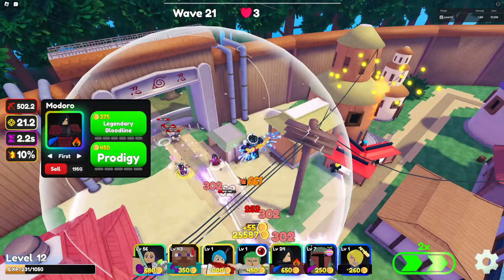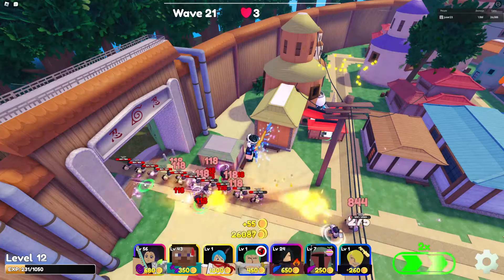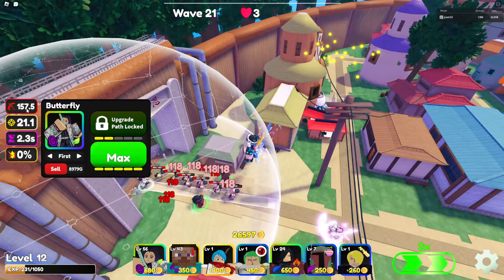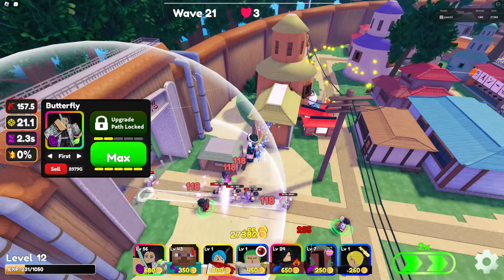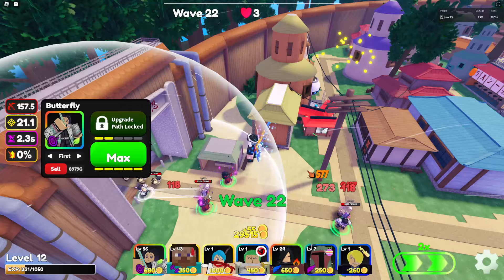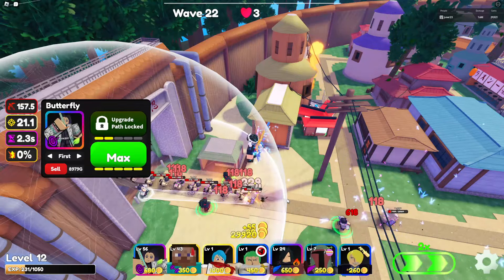For example, if you want Madara as a damage dealer, we place the Madaras in her range — she buffs these two Madaras. She still does her DOT, which is pretty good. On the bottom path it's about 75% of her damage, so the top path does way more DOT damage.